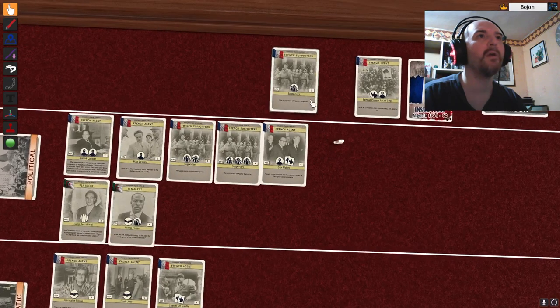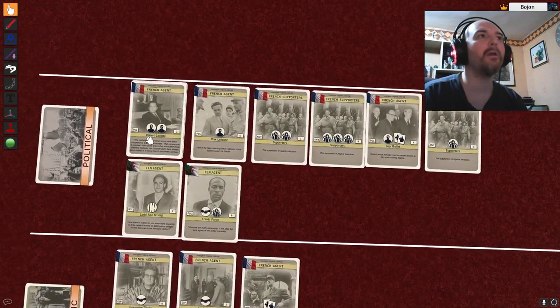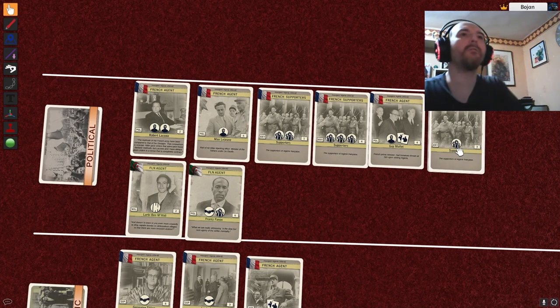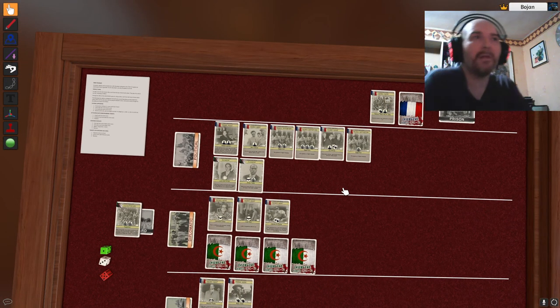Those are French supporters and I know where they're going. Front where FLN has three or more cards than French — no such front. Then front with the most French cards — these supporters go to political. Now we have three, five, eight, ten, eleven against my three. That's eight more icons than me and that's an immediate game end. I lost the political front.